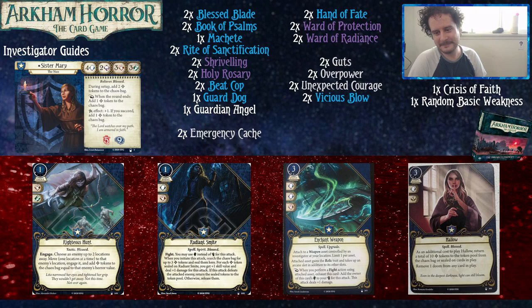Hollow is another three-cost, three-experience card. As an additional cost to play Hollow, you have to return a total of ten Bless Tokens from either the token pool or sealed on cards in play — so you can take five from the bag and five from sealed cards. You get to remove one Doom from any card in play. Very strong effect, very pricey. It's obviously better with more players, though also harder to get off with more players because they'll be eating up your Bless Tokens.